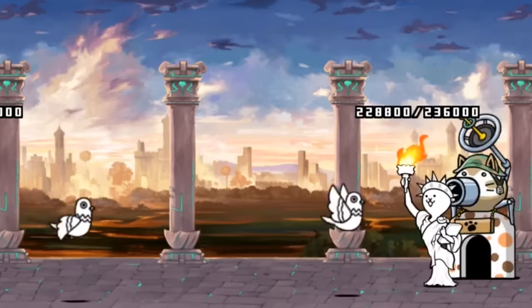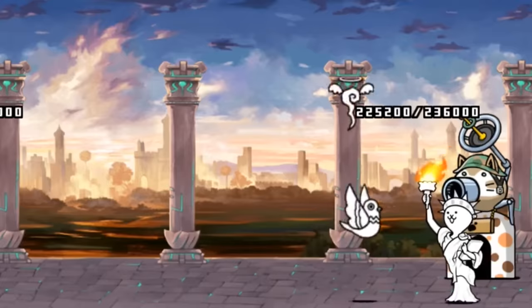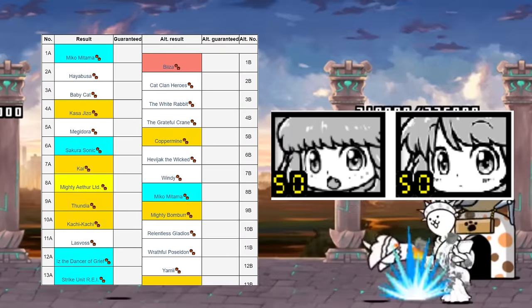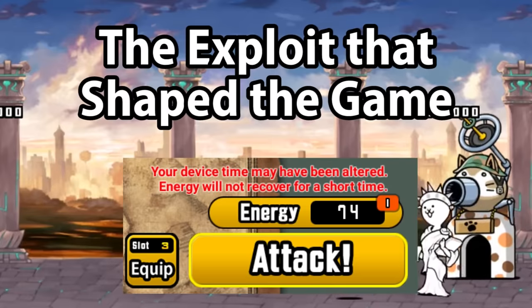Since the beginning of the game, players have sought to find a way to cheat the system. Nowadays we do see other exploits used, such as seed tracking and the cat combo glitch. Back then, it's safe to say that the energy glitch was the exploit that shaped the game.